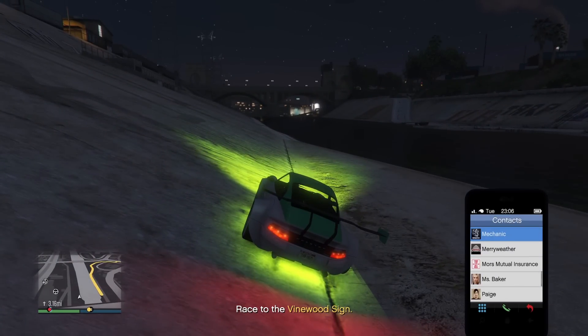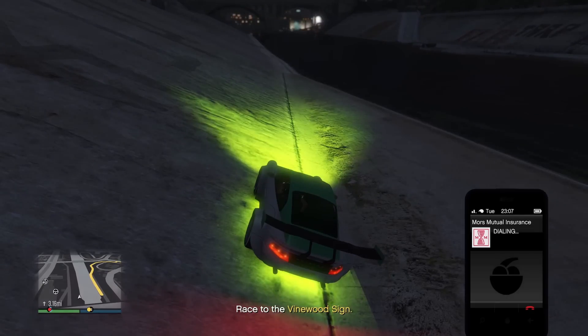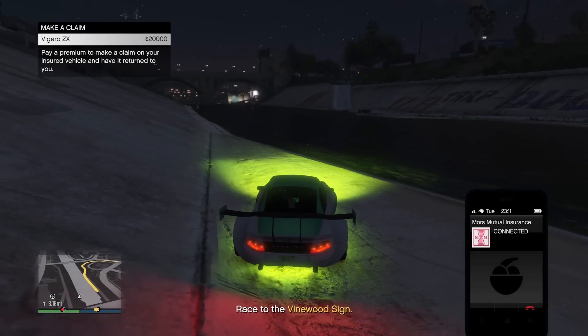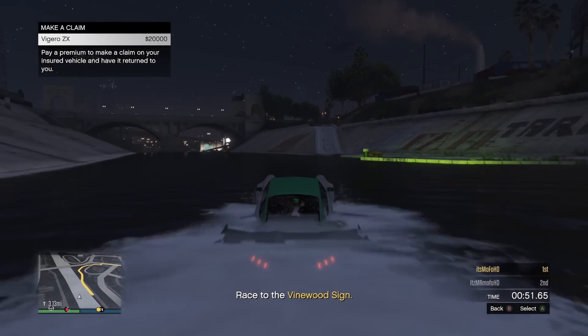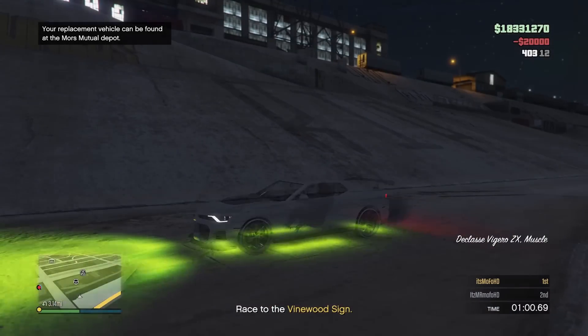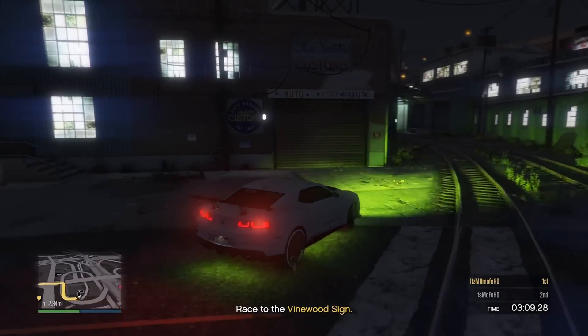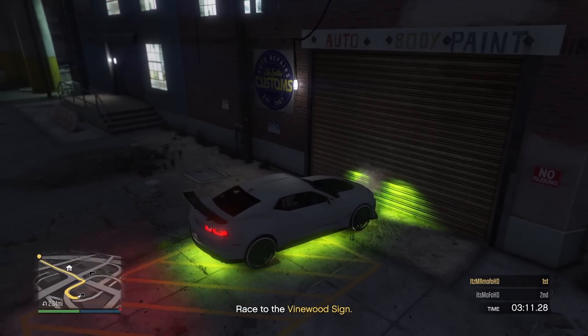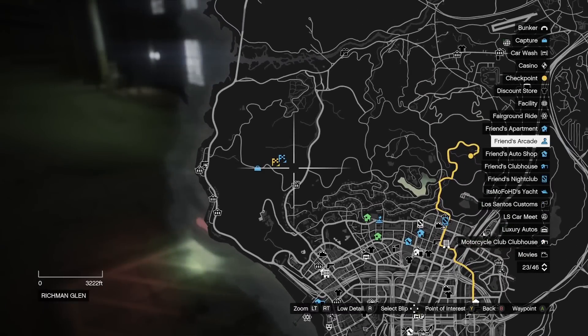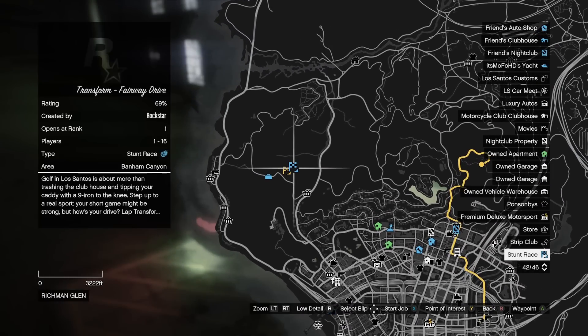That is the workaround — just drive into the water. Now call the insurance company and hover over the car that you want to put the mods on. Drive into the water, and as soon as you see that screen flash and turn gray, click on it. You should spawn back with the car you clicked on and have all the mods from the car you started with.